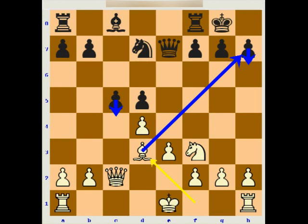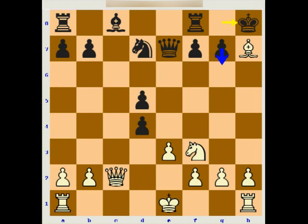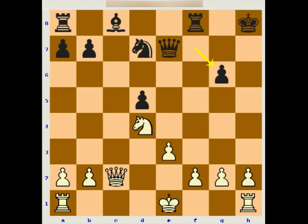One interesting move was c takes d4, when it's too dangerous for white to take on h7 with check, because the bishop is constantly being threatened to be trapped. For example, bishop takes h7 check, king h8, and black threatens g6 as well as d takes e3. So white is getting involved in bishop takes h7 check a little too early. He could play it as a sacrifice — for example, knight takes d4, g6, bishop takes g6, f takes g6, queen takes g6 — but moves like queen b4 check look dangerous. I think black is the only one with serious winning chances, so that's very speculative and white avoided it.